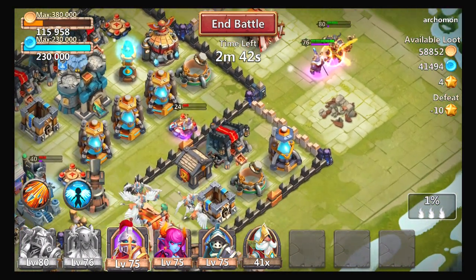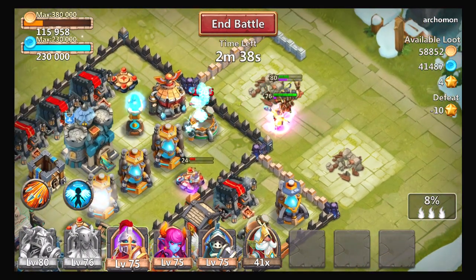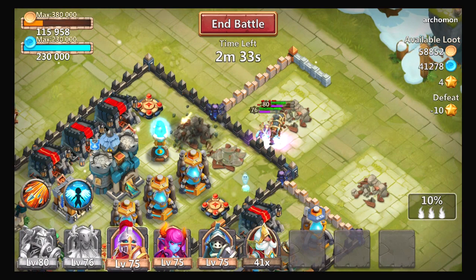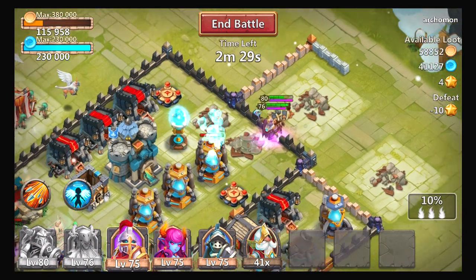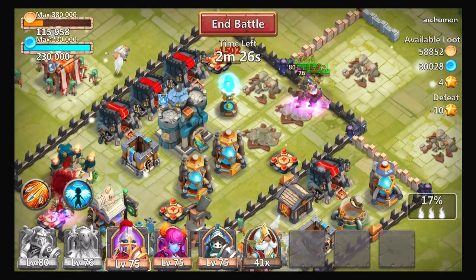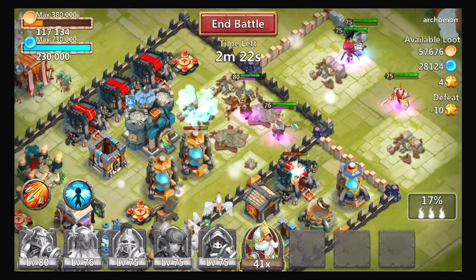I was just hoping they'd go into this alleyway over here, but it's whatever. One thing I like is the walls — I usually like my Ares between the walls because it lets him proc a little bit more. Now is about the time to unleash my other heroes.